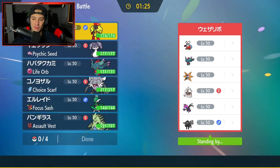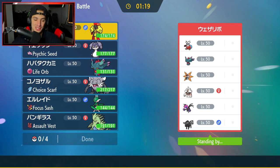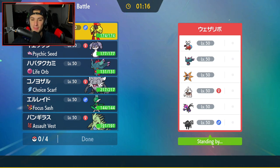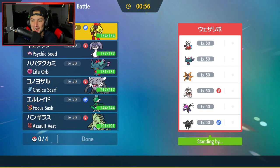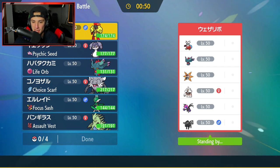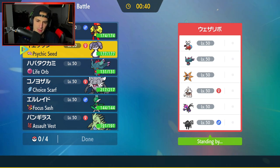Second match — opponent has Iron Jugulus, Iron Moth, Iron Bundle, Fluttermane, Water Tauros with Intimidate, and Garganacl. Four paradox Pokemon and two non-paradox. I need to watch out for Tauros Intimidate. I feel like they'll lead Iron Moth or something. I could go Indeedee Armourish but you guys see that all the time, so I want to try something different. I'm thinking of leading Annihilape so I can always U-turn out.